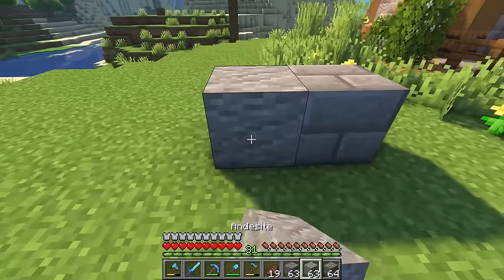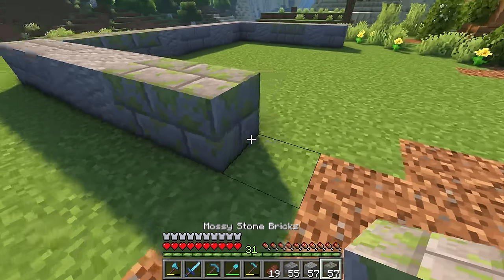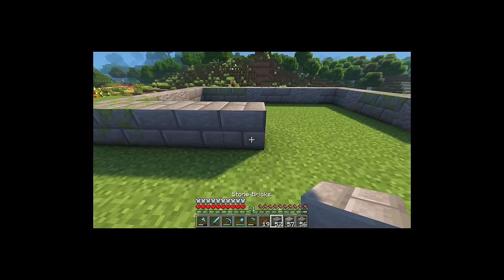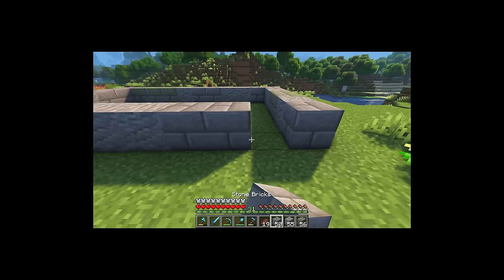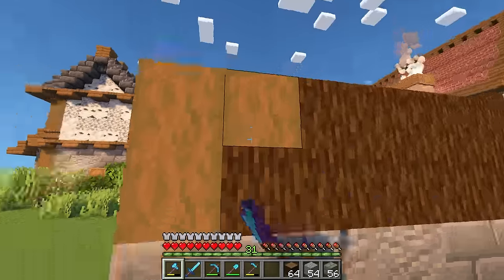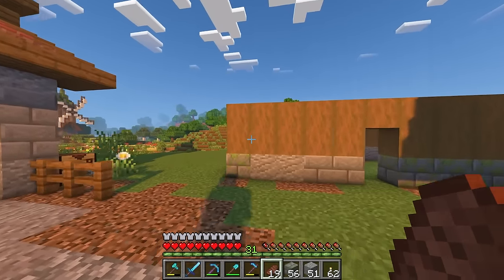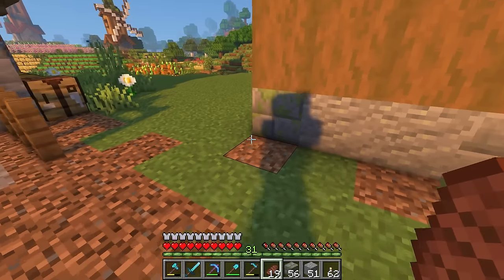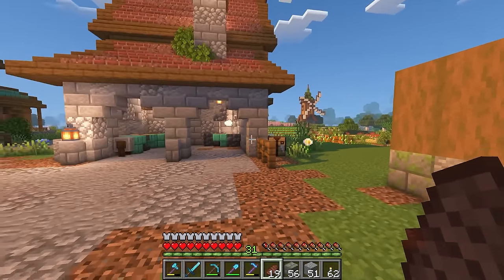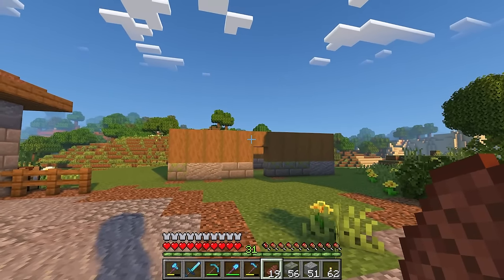I can't believe I'm making all these nice places for villagers to live in, and what do they ever do for me? Nothing. Except devote their entire lives to trading sticks and books with me. So the stone foundation is in place and I'm going to use some spruce logs for the bottom floor. The first floor is in place — I ended up moving it back one block because it was a little bit too close to the other builds. It's such a picky thing, but I think it made a bit of a difference.